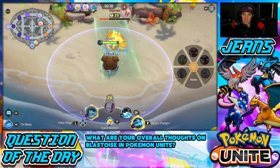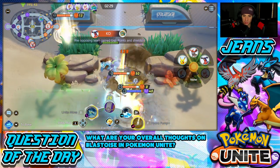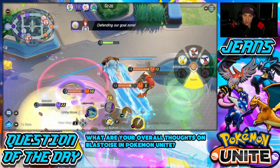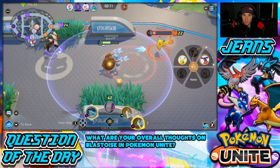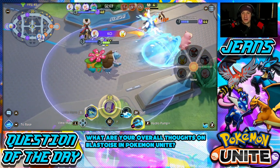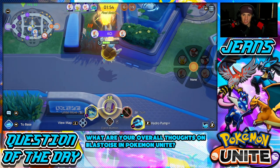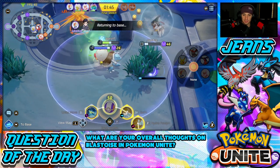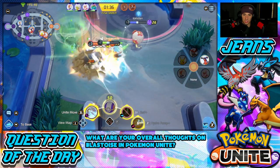I call the team to the bot lane — if we get Drednaw one more time we'll clean up this match. In the meantime, I tee off on Eldegoss. I wish I could push back Drednaw like I can push back Rotom but that would be a little OP. Charizard hops in — I try to push him back. I need some HP so I surf out, loop around, and push all these guys back again. Pikachu gets scared and runs — yeah, you better run!